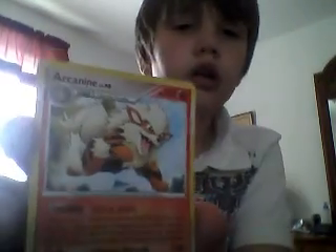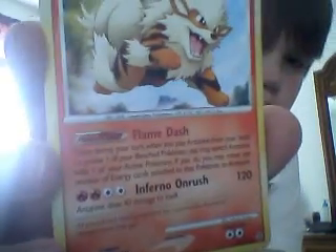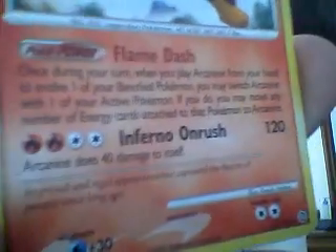The last one I wanted to show you was Arcanine. That is awesome — 120, Inferno Onrush. But look, Arcanine does 40 damage to itself.